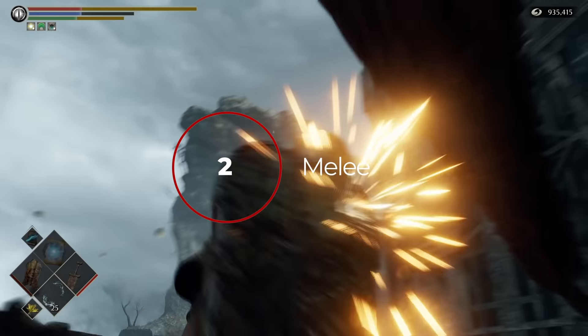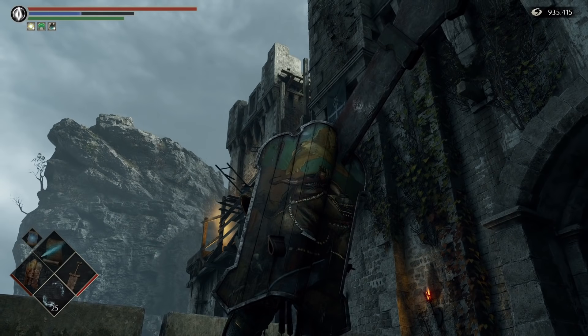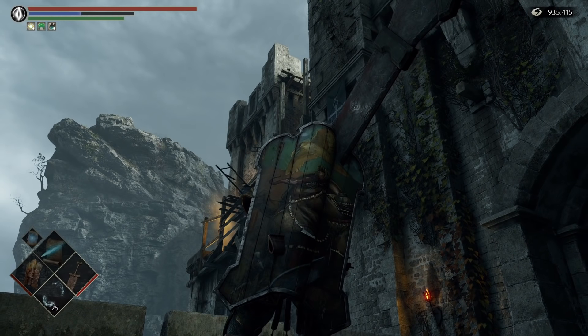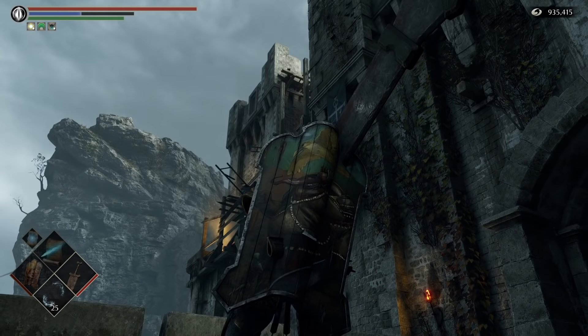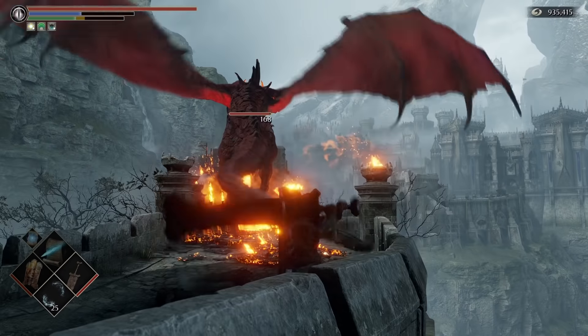Next is the slightly harder and more dangerous melee way to kill it. Bring a large melee weapon and stand just here at the very beginning of the Lord's Path, next to this burning corpse pile. If you time your swing right, you can hit the dragon as it flies overhead. This can be tricky, so bring a lot of healing items, but if you get it down, you have the opportunity to slay the red dragon with melee attacks.